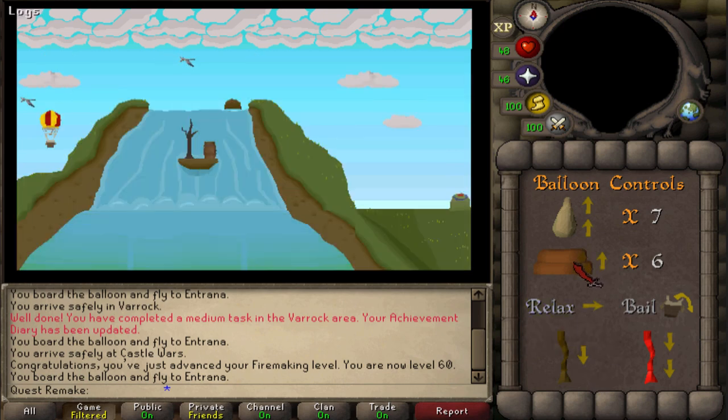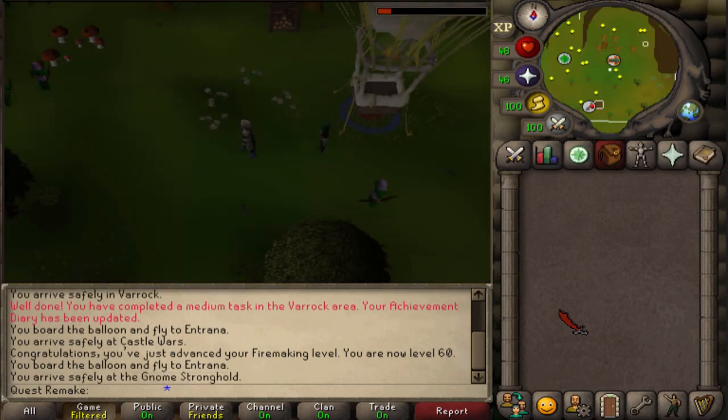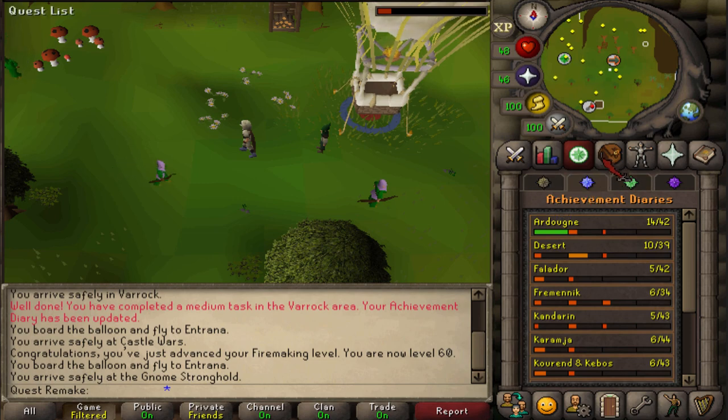For the third and final screen: burn three logs. Relax twice. Pull the brown rope. Burn one log. Relax five times. Pull the red rope once. Relax once. Then pull the red rope again. Then pull the brown rope once. And relax two times. This will give you 2000 Firemaking experience and you have unlocked the hot air balloon required for Monkey Madness 2.